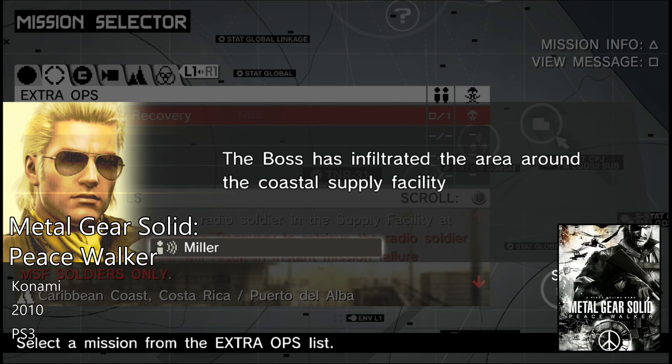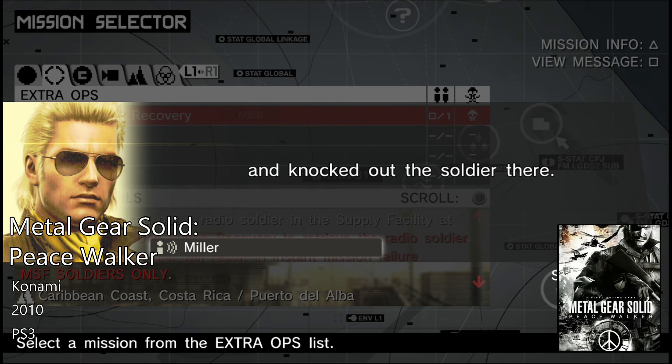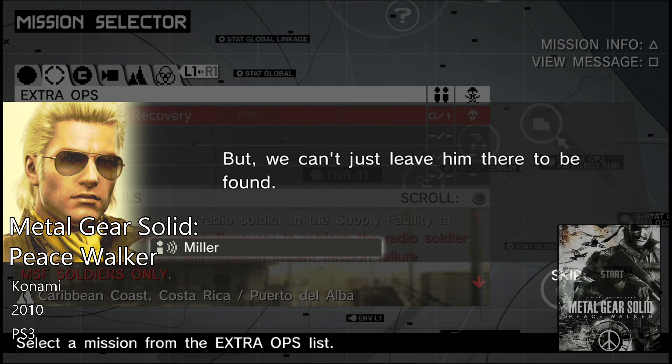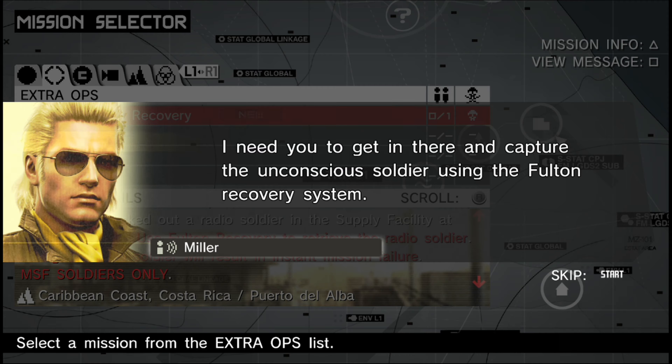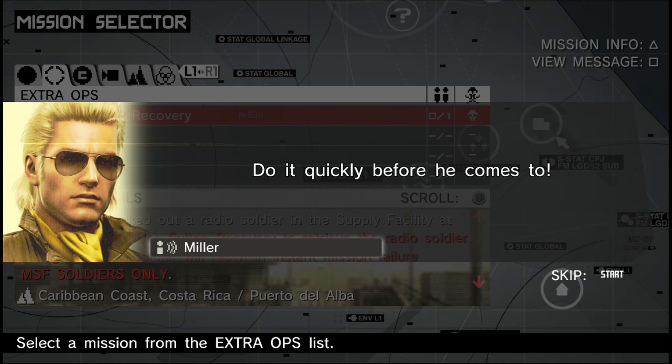The boss has infiltrated the area around the Coastal Supply Facility and knocked out the soldier there. But we can't just leave him there to be found. I need you to get in there and capture the unconscious soldier using the Fulton recovery system. Do it quickly before he comes to.